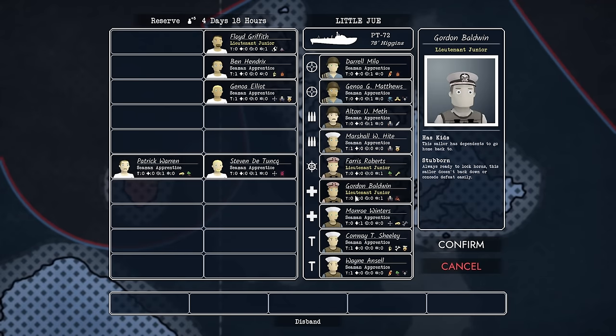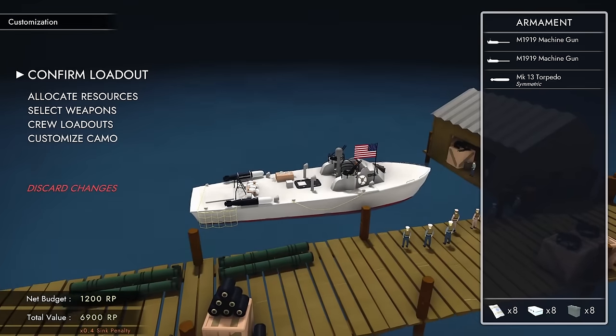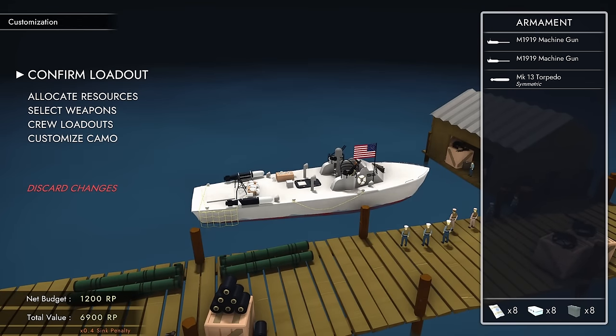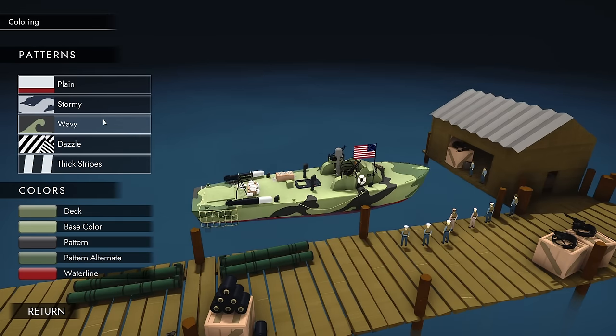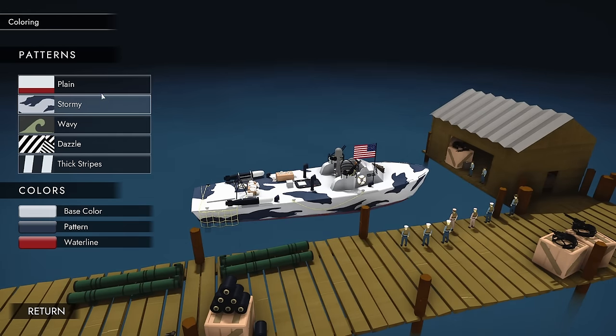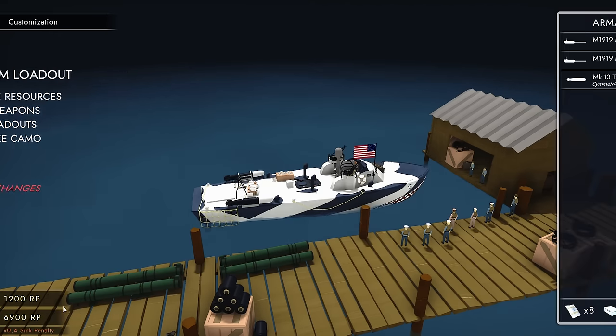Fortunately it seems that fixing up your boat is free — that is really nice. Rearming is also free. So I now have my net budget of 1,200. Something I didn't do is customize the camo — I think it's purely aesthetic, but there's the beak, that's the one I wanted. Confirm loadout.